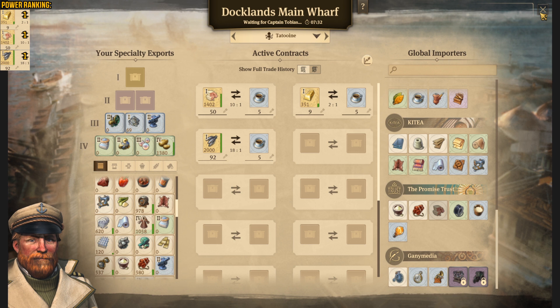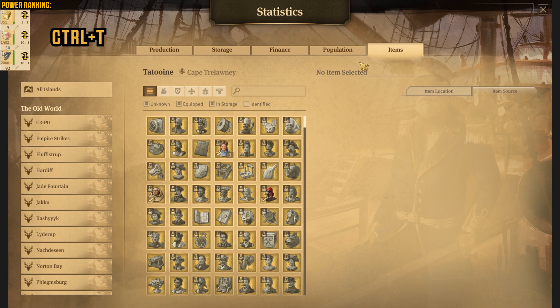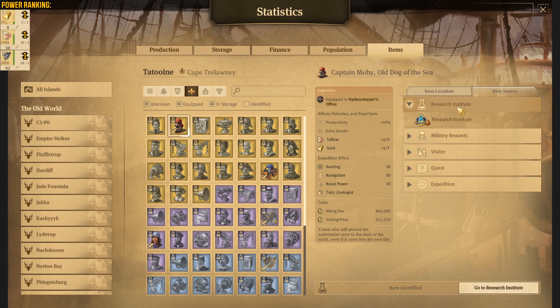Of course, some small information about those items and where you can have them. If you press Ctrl+T on your keyboard, you will go to the statistics items. Right in here you're gonna go to the Harbor Master's Office and you will see — if you click on Captain Moby — information about what is the source of this item. The only way and easiest way is actually to get it from the research institute or from the visitors, but this is random.